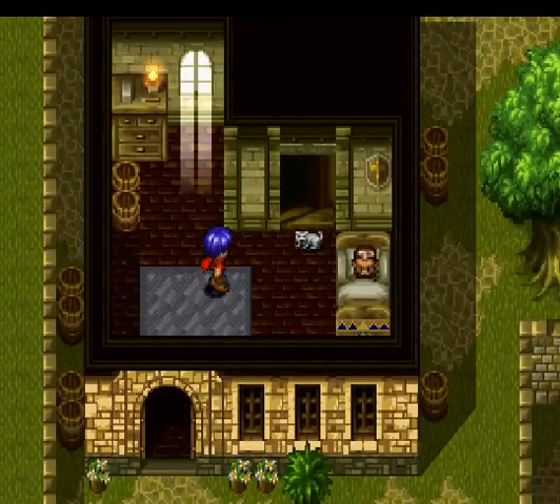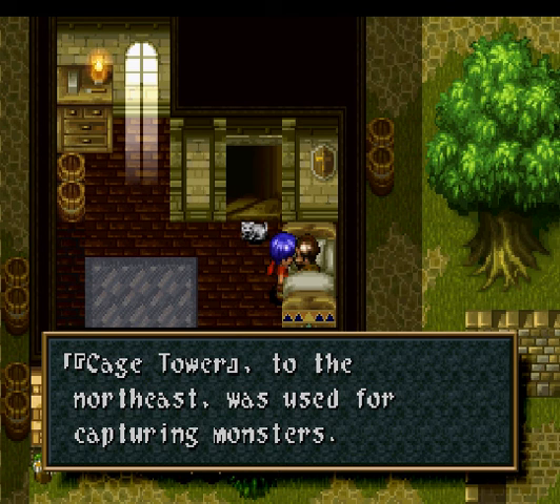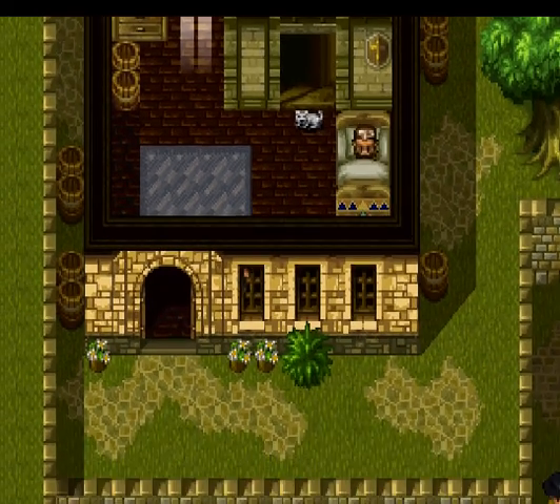And there's a cat bot in the stairway here. I don't see why we can't just move it, but I guess it's stuck there. Cage Tower to the northeast was used for capturing monsters. Magic device stored in the tower mobilizes the monsters. Well, that's kind of cool — it's like a giant cage, hence the name Cage Tower.